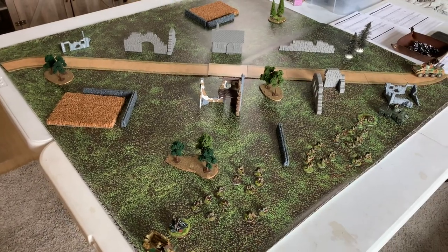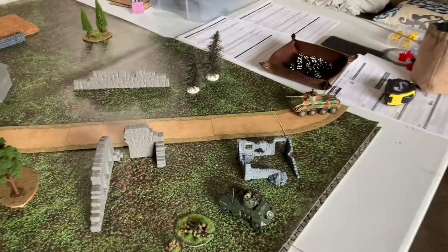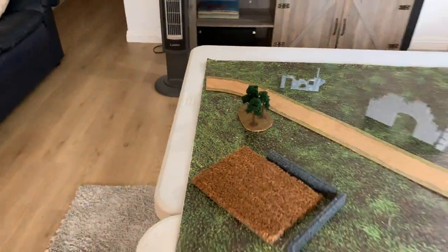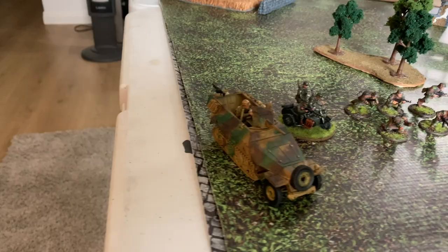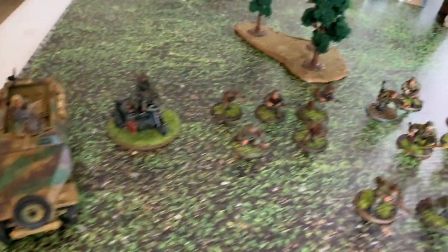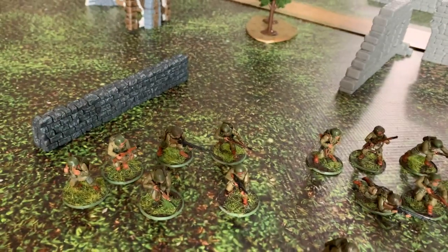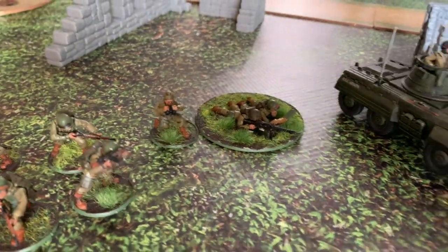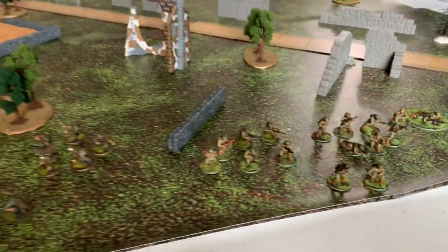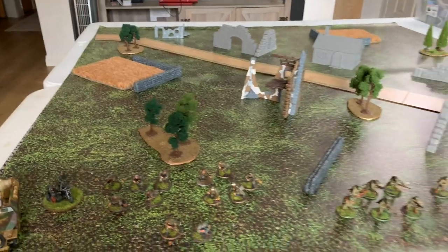The Airborne are going to be coming on site to do an ambush and try to stop this Puma from exiting across the map. The Waffen SS have come reinforced: the force consists of a 25110, an R75 motorcycle, two sections of Waffen SS infantry, and their lieutenant. They will be facing off against the Airborne, which has a lieutenant, two six-man infantry sections with BARs, a medium machine gun team with a 30 cal, and an M8 Greyhound.